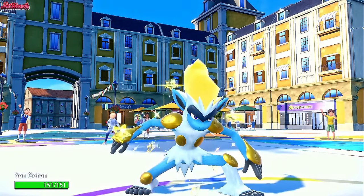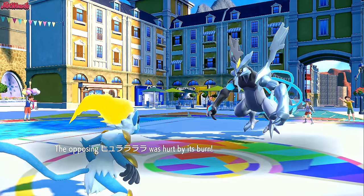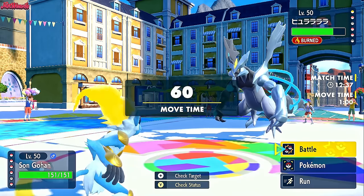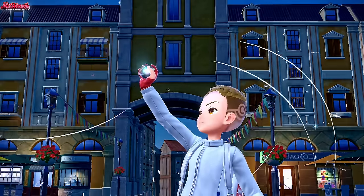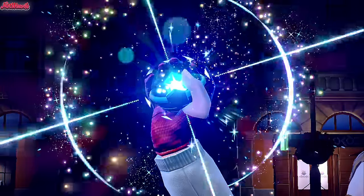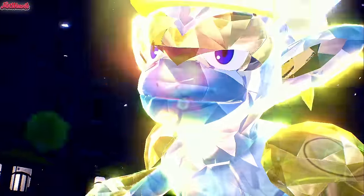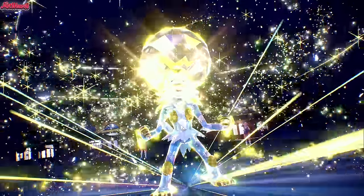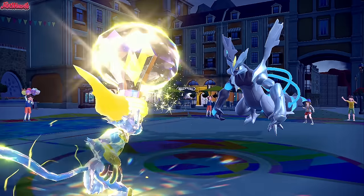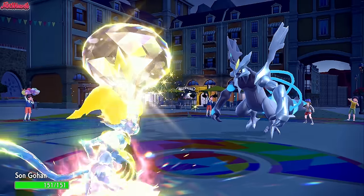We switch to Infernape. They get hurt by the burn. We Tera Electric and go for a Swords Dance — I don't see any reason not to. We Tera Electric and we're going to show this Kyurem-Black who the real master of lightning is — and that is, of course, Infernape. Tera Electric is up! Now we can go for Swords Dance, get our attack to sky-high levels, and just Mach Punch it in the face.